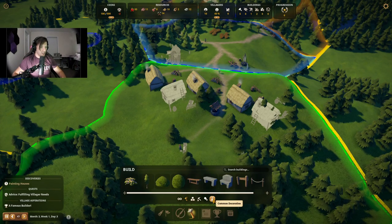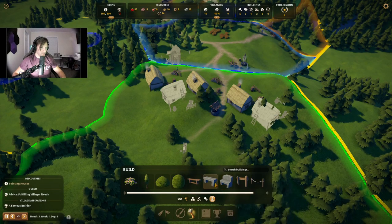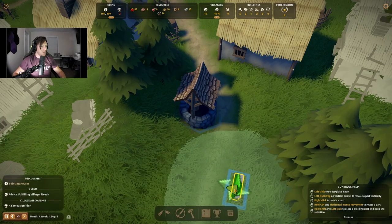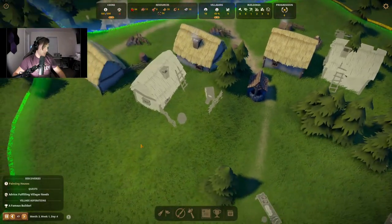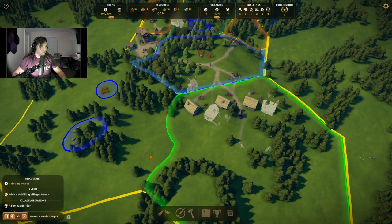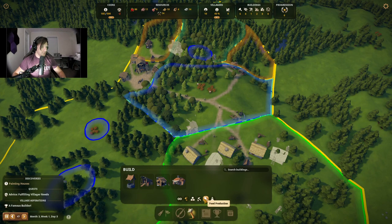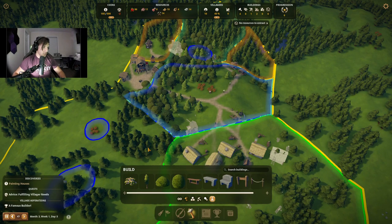We can also build a lot of our beautification stuff over here just to improve our score. We could put a couple benches over here — I think this will cost some money though. Yeah, we don't want to do that because we're not making any money and we have very little left. One fifth of what we started — which is definitely a me problem. By me problem, I mean I caused it. We will solve it eventually.